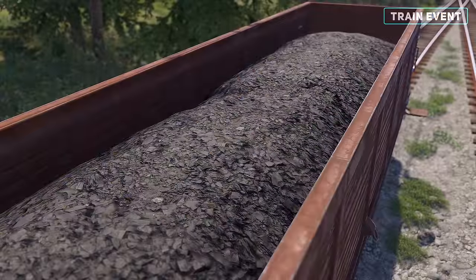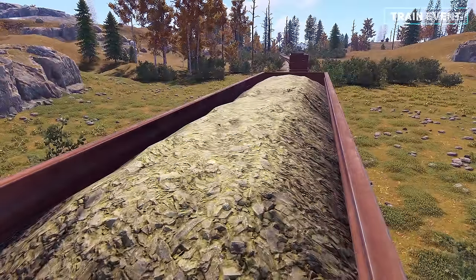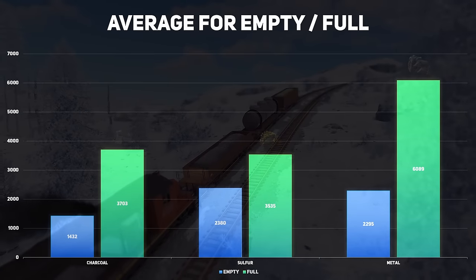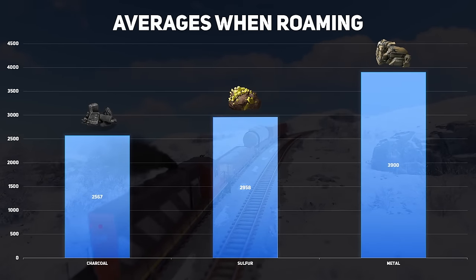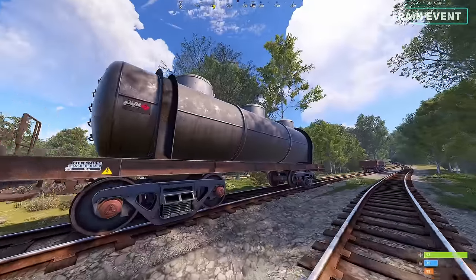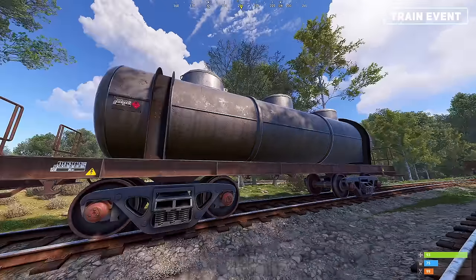For the ore cart, you can expect to find charcoal, sulphur, and metal ore. The height of the mound will also determine the quantity of resources contained within. Here is the average resource amount you can expect per ore cart when visibly close to empty and close to full, along with the complete averages for what I found when roaming. The fuel tank cart unfortunately provides only a small amount of low grade fuel compared to the effort required to extract it. This may be changed in the future.